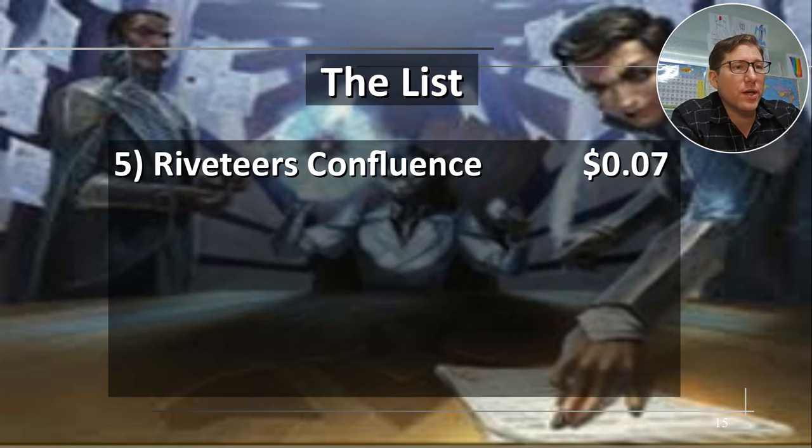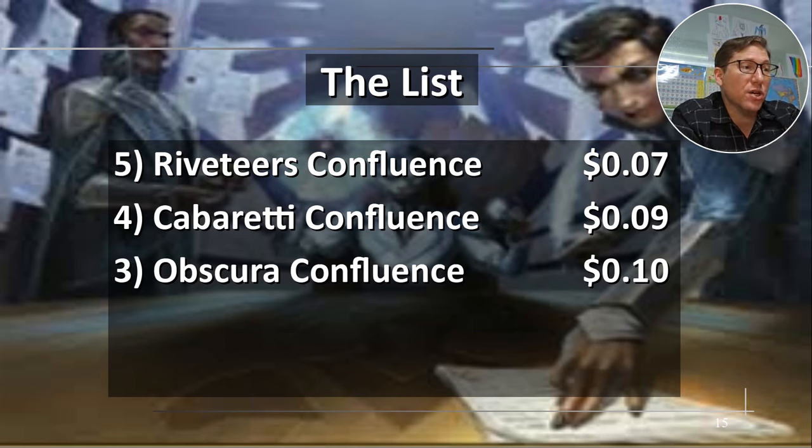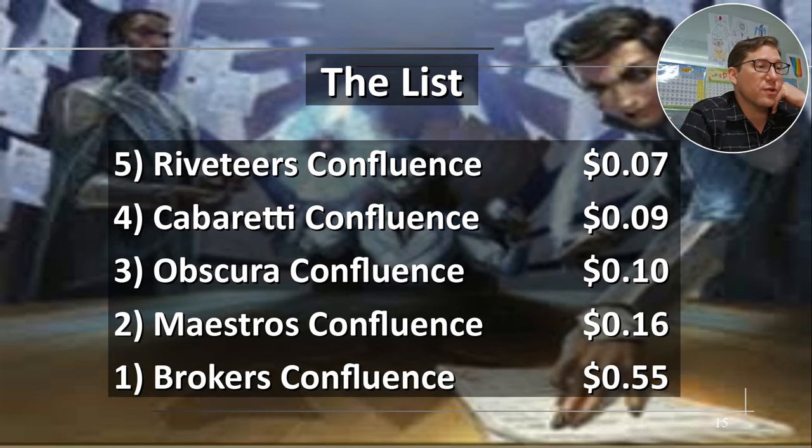The list: Riveteer's Confluence is seven cents. Cabaretti Confluence is nine cents. Obscura Confluence is 10 cents. Maestros Confluence is 16 cents. Brokers Confluence is 55 cents. These are way undervalued. If you're making a tricolored deck, get the Confluence for it. Even the six CMC ones, I think, are very, very worth it. Anyway, take it easy.